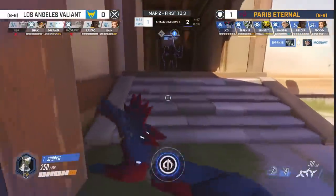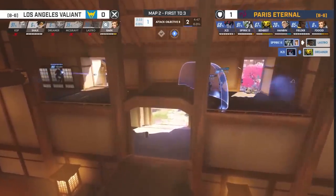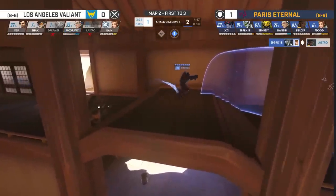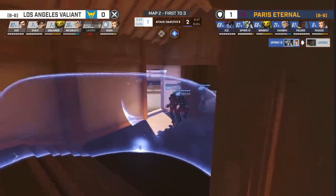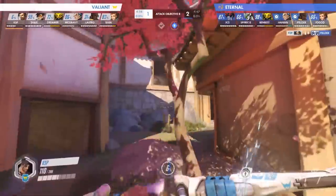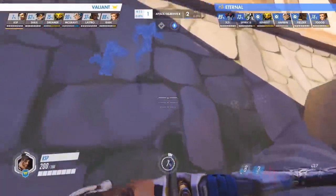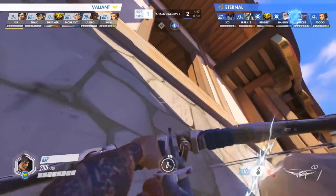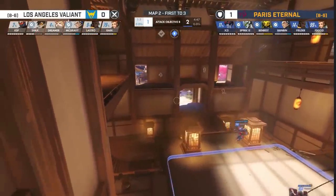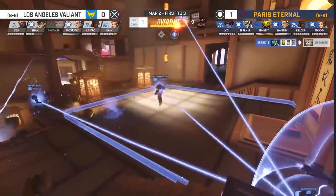This hold by the Eternals is an example of well utilized space and map positioning. The Eternals take advantage of the map's natural flanking routes and put out constant damage into their opponent's weak points. The presence of choke points and the lack of a Lucio in these compositions also means that team rotations are slower and more vulnerable. With that in mind, the Eternals have Hanbin and Fielder sit on their flanks, knowing full well that they'll have plenty of time to burn the Valiant to the ground. This hold was all about situational awareness, map control, and excellent execution, to frustrate the Valiant and secure a perfect hold on the way to a match victory.